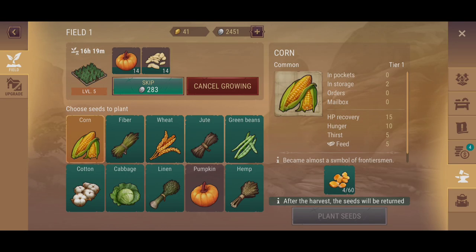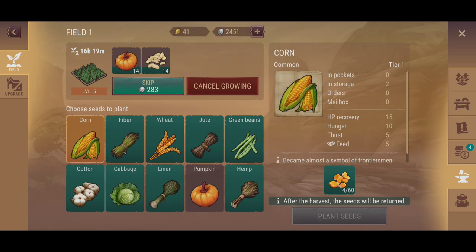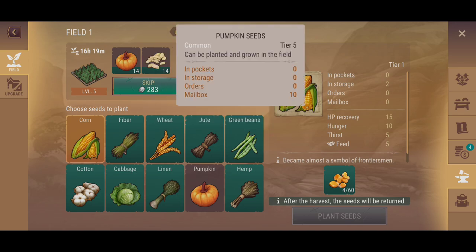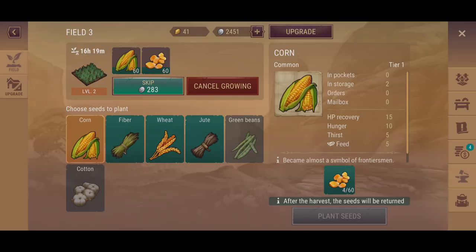This section is still maxed, so that hasn't changed. Interestingly, there's something new here — it now shows the seed and the actual produce that you're making right on the field. That wasn't like that in the previous update. The same thing applies to the other fields as well. The recipes don't appear to have changed.